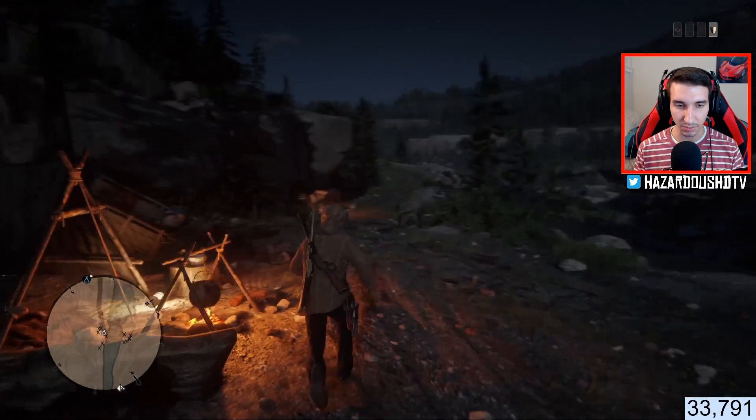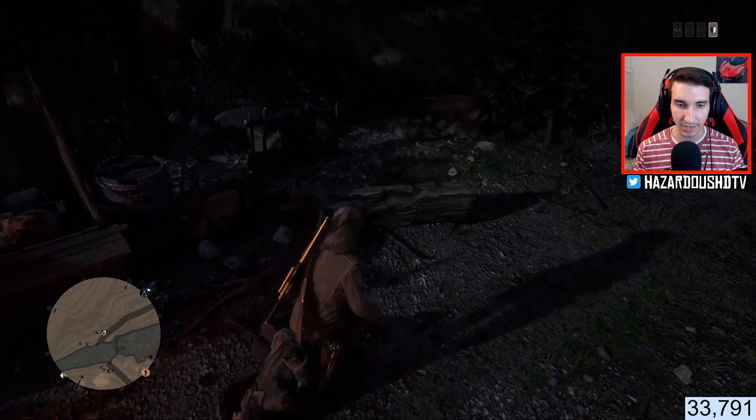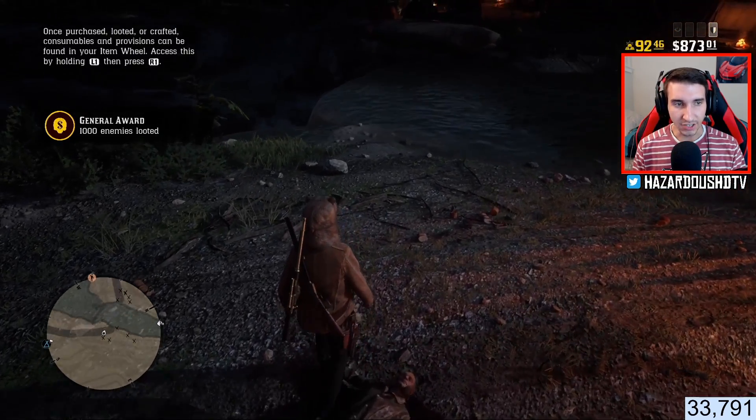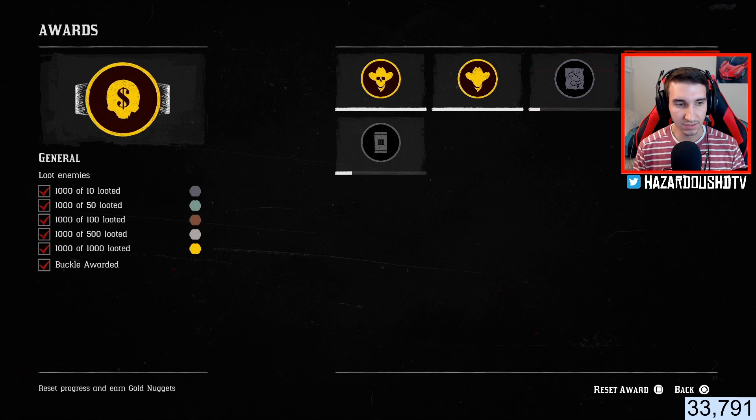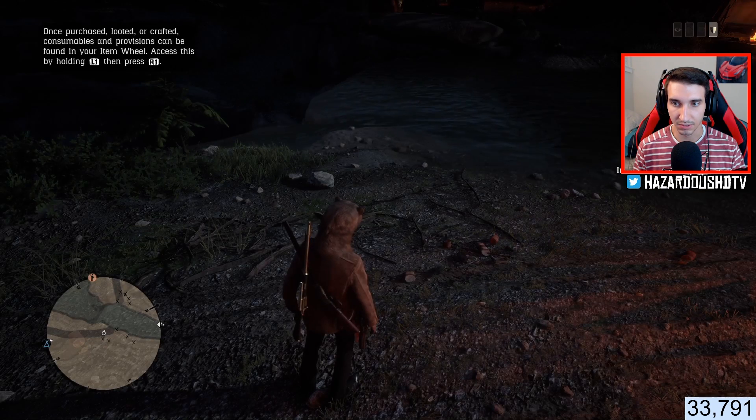We're going to do a stranger mission playing with this on. We're going to also loot these bodies. Look at that — general reward, 1,000 bodies looted. We are going to reset this reward because we got the belt buckle, which is great. We're going to reset that and get some extra gold nuggets from that, which is fantastic.